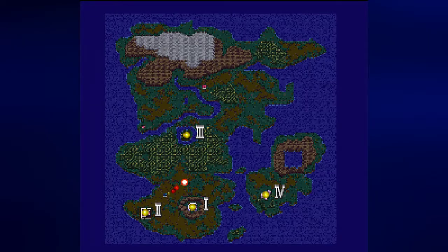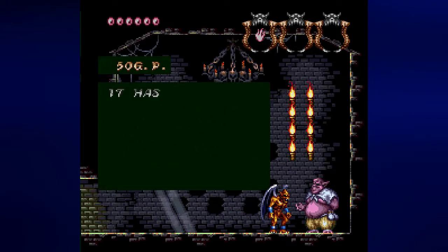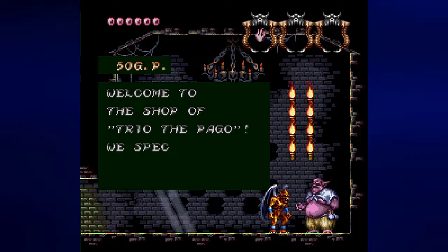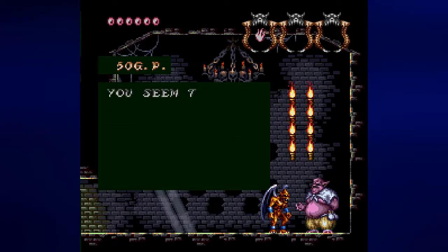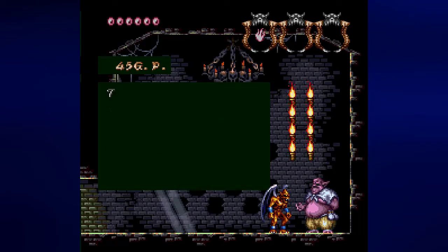There are a few places that I want to go to, such as this house. Inside this house is a little mini-game that we can play. The NPC says it's been a long time since a customer visited — welcome to the shop of Trio the Pago, specializing in gaming for demons. This is level one, and it's easy if you know how to do it. The entrance fee is 5 GP. Yes, I will play.